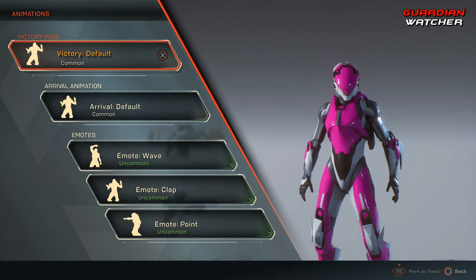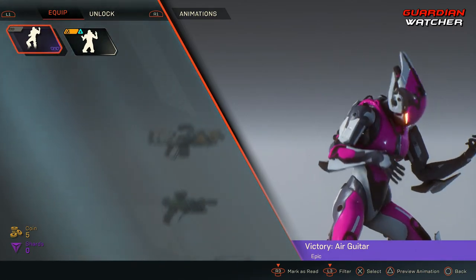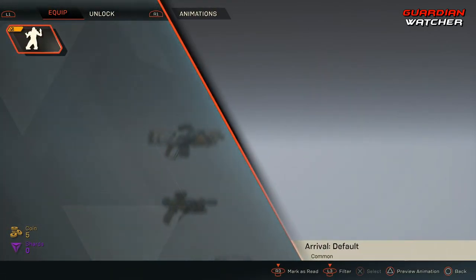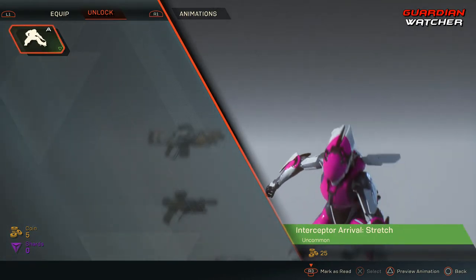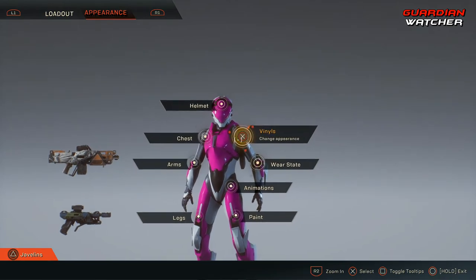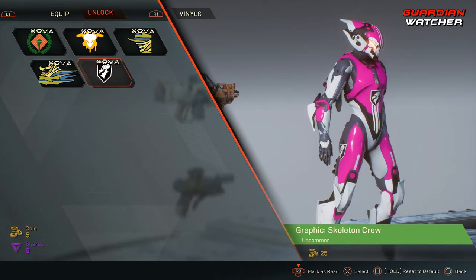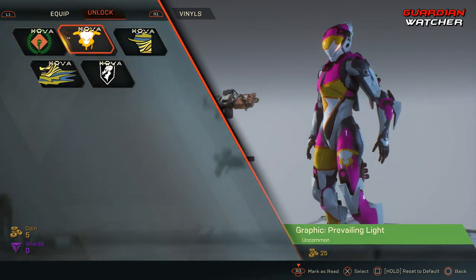We also have your victory pose as well as your arrival animations. I think I actually bought one of these. We have the default, a Superhero Landing, and one that stretches right after landing. Last but not least in the Appearance section, we have Vinyls. I don't have any available currently, but there are some you can unlock. This vinyl looks pretty badass on an Interceptor. We'll likely be able to get more vinyls as the game progresses — either unlock them or buy them.